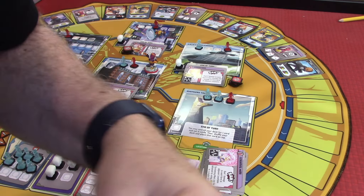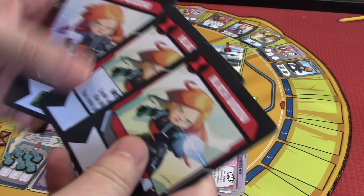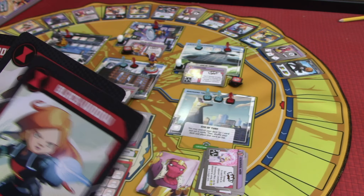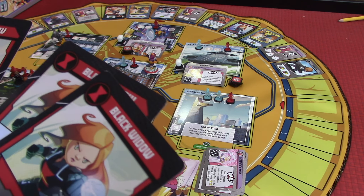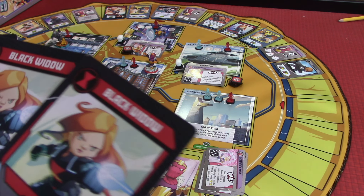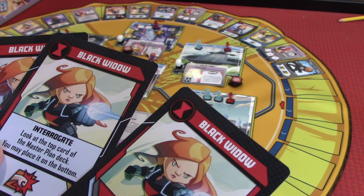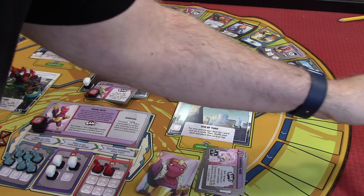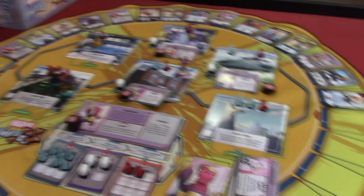Then we're going to go to Black Widow. She's going to draw a card and see what we get — this will be the final turn once we go to Baron Zemo's turn. She can move and do a heroic. Interrogate: look at the top card of the Master Plan deck and place it on the bottom. We're going to do this — we're going to play that card.